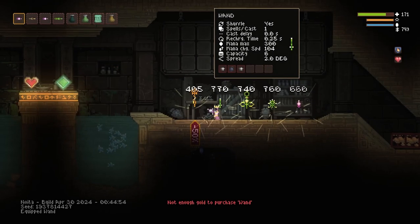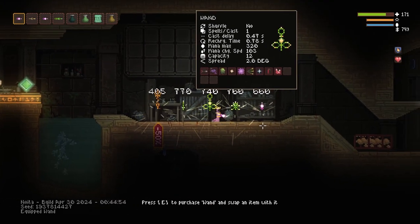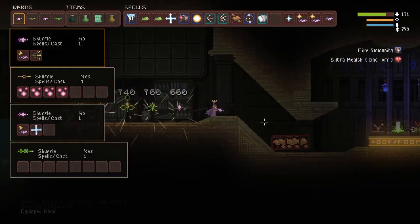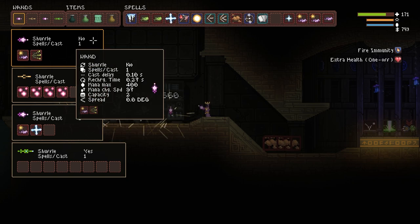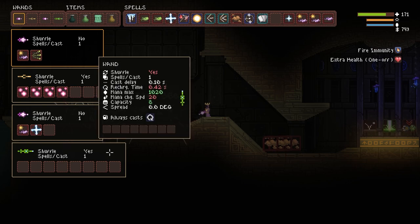Hello, YouTube. Today we're going to be talking about the Heesey Base. The Heesey Base is the biome that comes after the Snowy Depths. It is another biome that is kind of very little reward for the risk, but at least the wands that are there are a bit better than we've been seeing recently through the Coal Pits and through Snowy Depths.